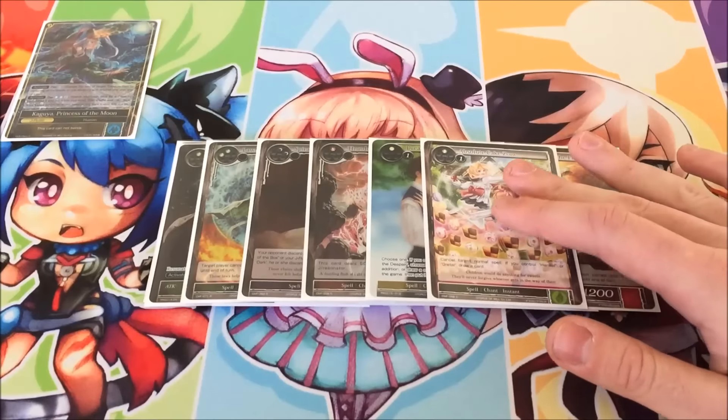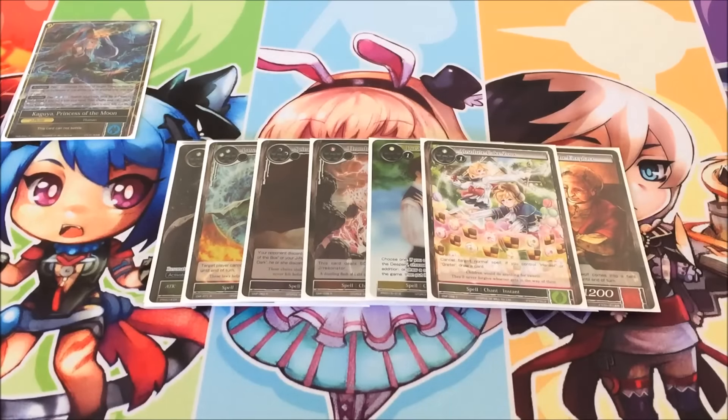Absolute Kick Zone hasn't seen play since Keen Sense came out. I wanted to add it because it really defined an era of Force of Will — when the game first came out and was very control-heavy, Gretel and this card were dominating. We now have Steel of Wind and Light, Wall of Wind, and Keen Sense as replacements, so losing Absolute Kick Zone isn't too big an issue.